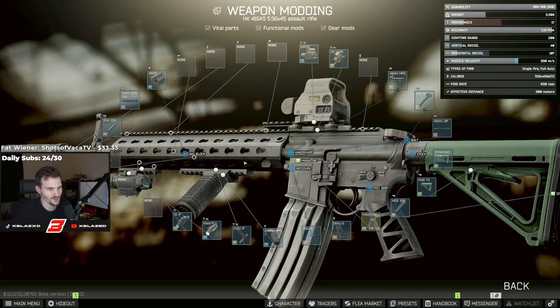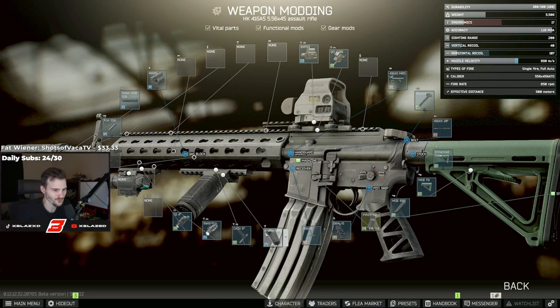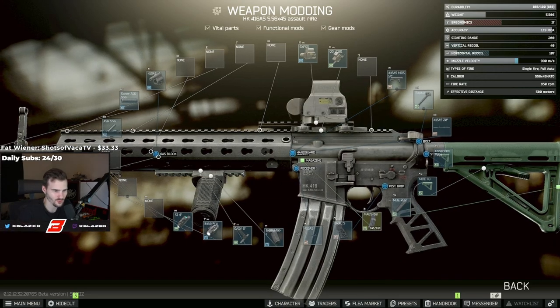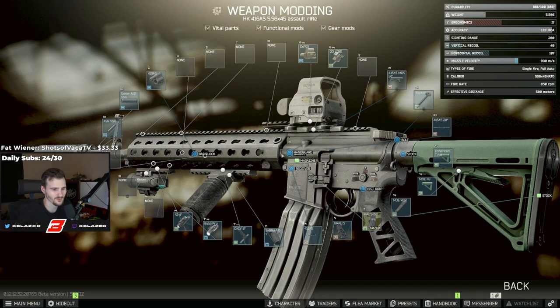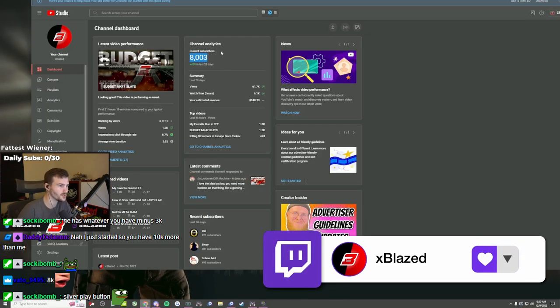This is the gun build for today's video. Like I said, it is similar to the old meta simply because it has this handguard right here, which is the MRS handguard. It's got the sacred suppressor and compensator, Balder Pro Tack device, RK1 on a B25U mount, the Grawl pistol grip MOE with a rubber butt pad. It also has a riser as well as the XPS3 Hollow with the Raptor charging handle. This thing is 17 ergo, which is horrible, but the riser kind of seems like it has more ergo than the 17. It's got 40 vert and 107 horizontal. This gun is pretty fun to use. If you guys try it out, please let me know down in the comments what your thoughts are.